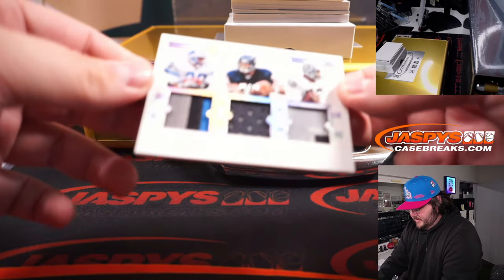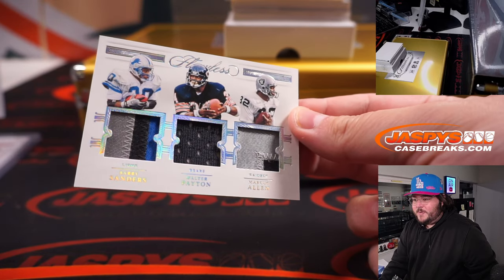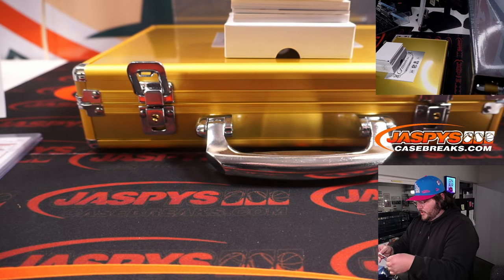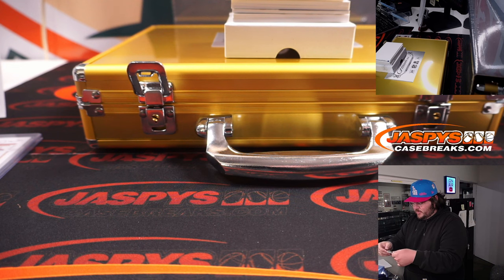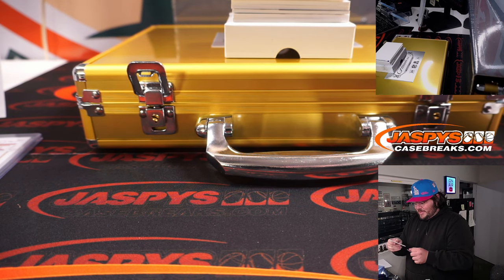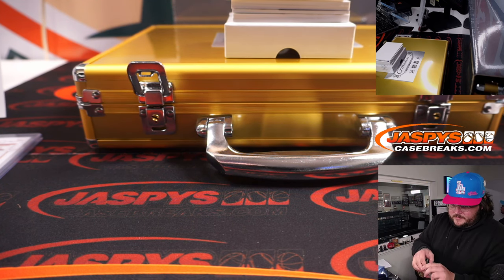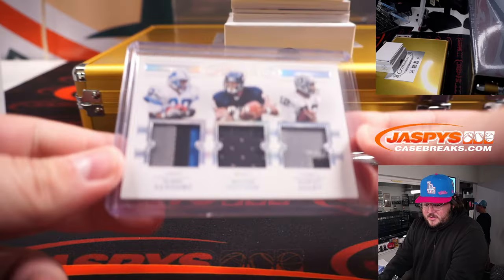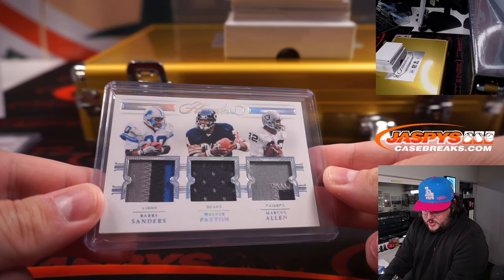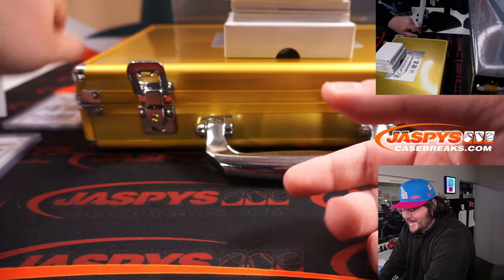Potential randomizer here — Barry Sanders, Walter Payton, and Marcus Allen. Barry Sanders with a three-color patch, Walter Payton a single, and Marcus Allen a two. Some potential unhappy campers here. The Lions went to Austin, the Bears are one of our number block teams, and the Raiders straight up to Logan. We'll randomize that at the end.